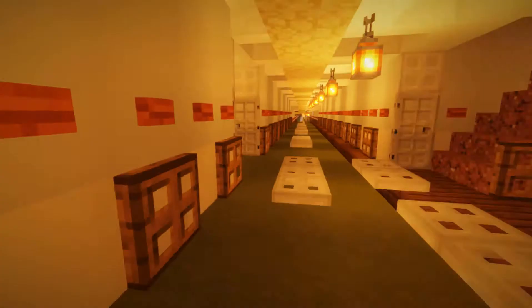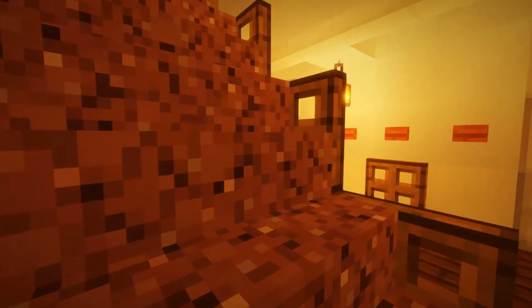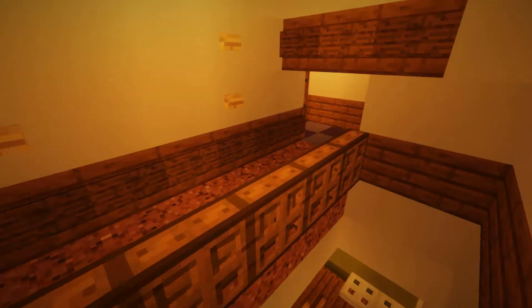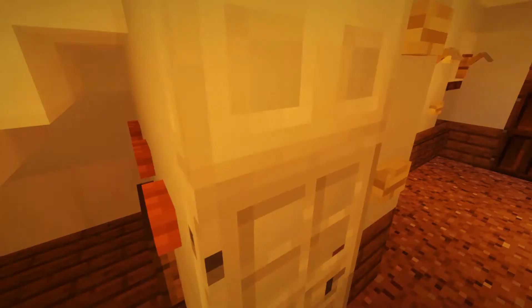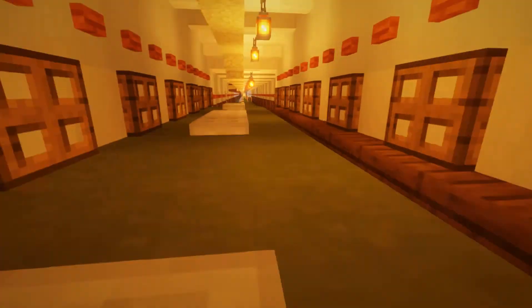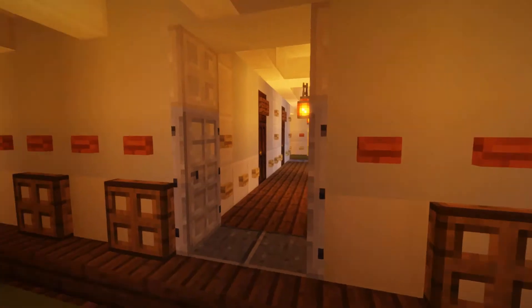On the right here we have this interesting staircase — this is the staircase the galley crew would use to get into the galley and get all the food up. You also have some hoists over here going all the way down, which is pretty convenient if you have to take stuff to the galleys.